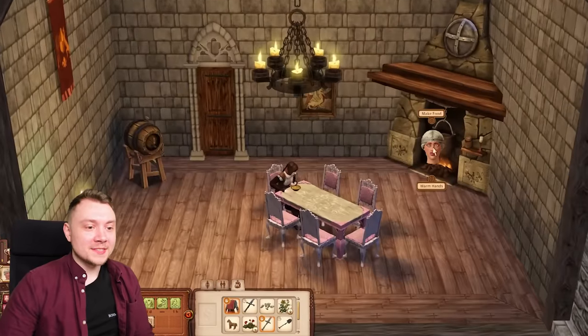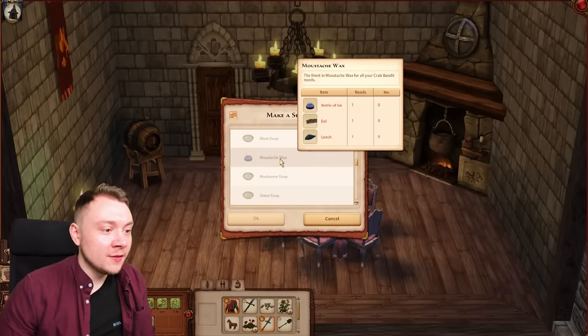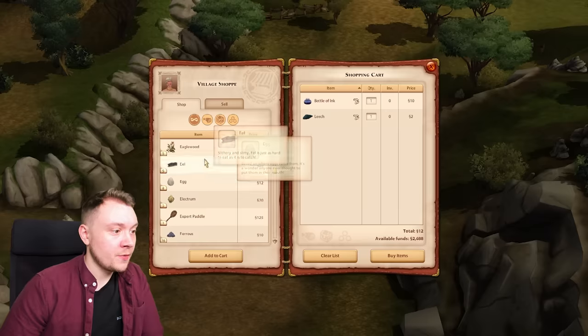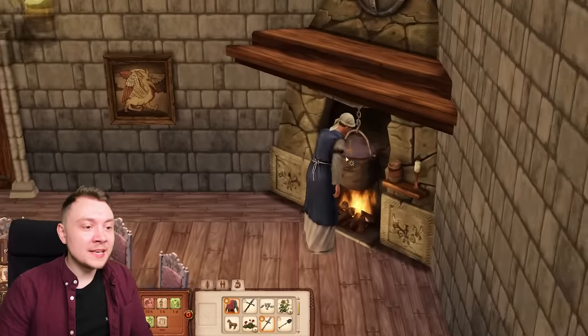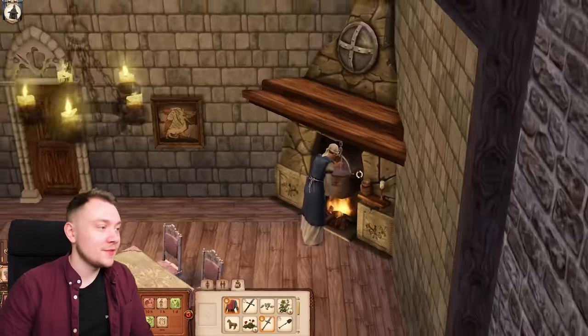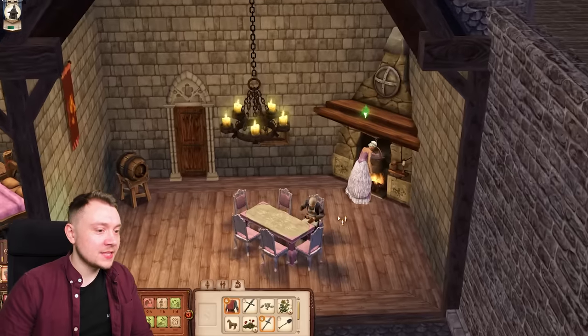We've got to make the wax ourselves in the cooking pot - what a palaver. We need an eel, leech, and a bottle of ink - so let's get shopping. I feel like I shouldn't be doing this as queen, it's not really my job. Lisa the servant - look, we finally have a servant! She can do all our cooking in the future. Anyway, we've got the mustache wax now.